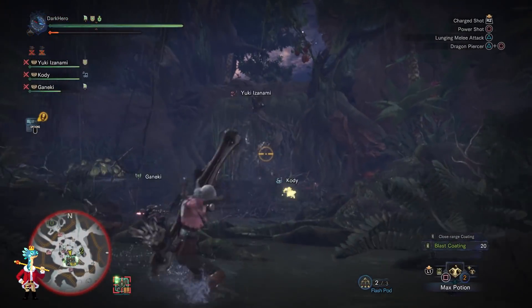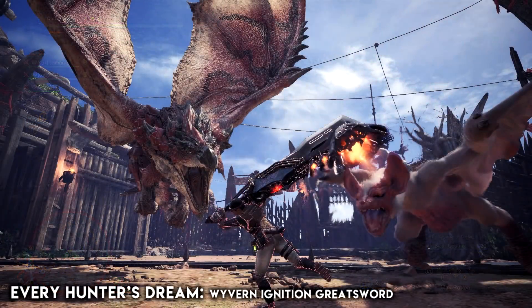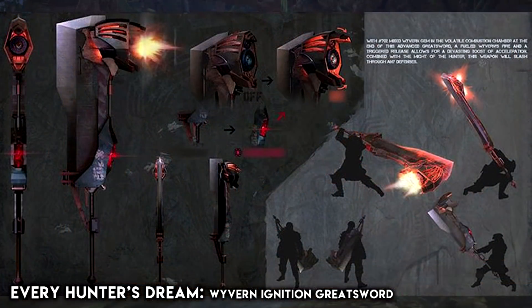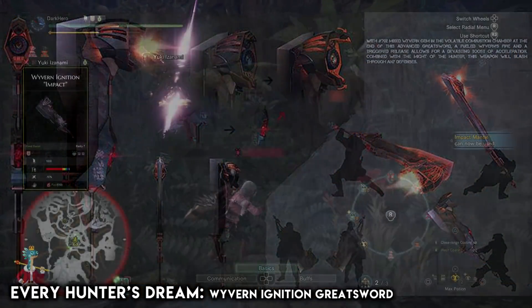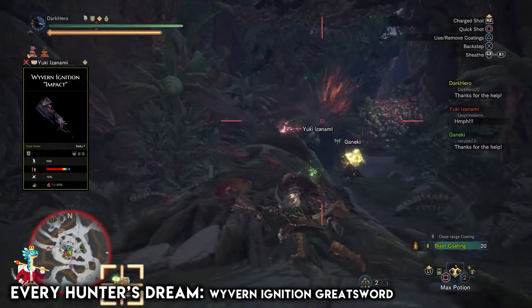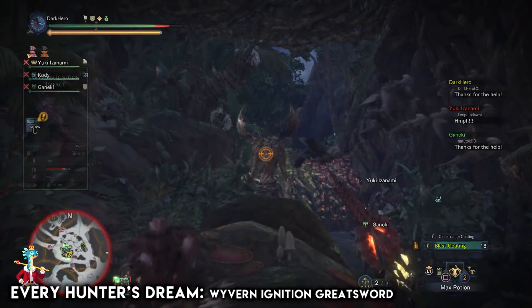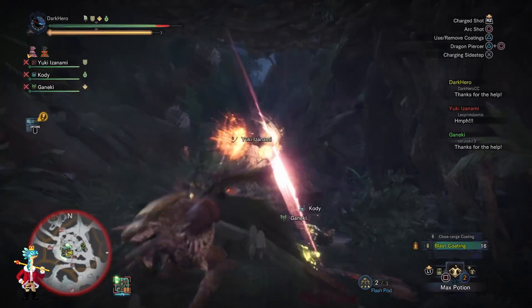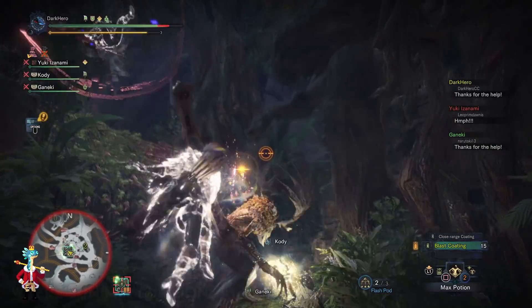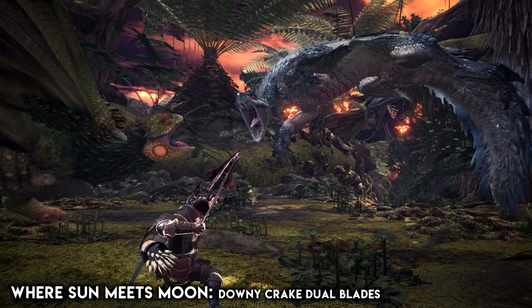Now let's talk about quests that give you weapons. The very first quest I'm going to mention is of course Every Hunter's Dream. This event quest gives you the Wyvern Ignition greatsword, which is by far the strongest greatsword in the game, so if you are a greatsword user definitely do not miss out on this event quest. Some other weapons you can only get from events include the Downy Crake dual blades from the event quest Where Sun Meets Moon.